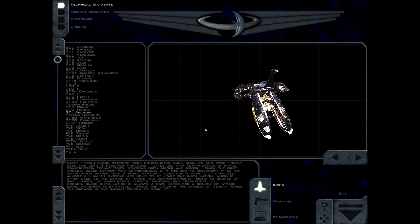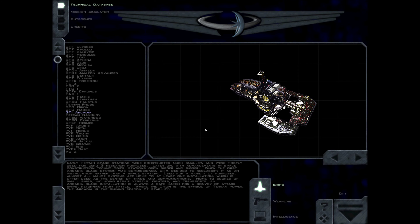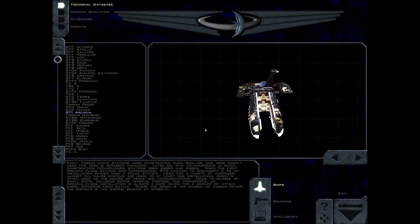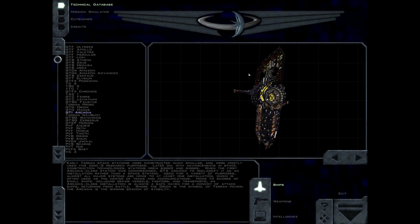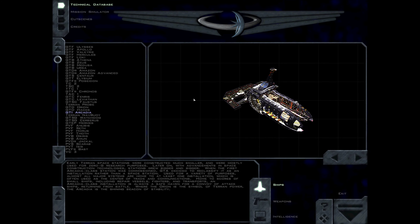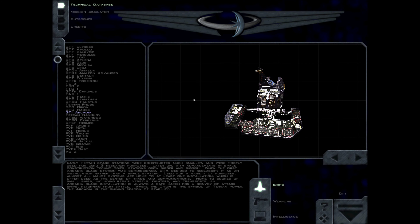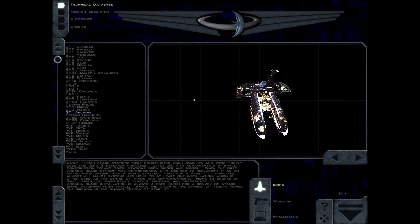Early Terran space stations were constructed much smaller, and were mostly used for zero-g research purposes. Later on, with advancements in space construction technologies, stations grew bigger and bigger. When the first Arcadia-class station was commissioned, GDA decided to reclassify it as an installation rather than a space station. Used for a variety of purposes, almost all major systems are home to at least one installation, which is often used as the center of trade and communications. Home to scores of small ships including repair vessels, fighters and transports, an Arcadia-class installation is always a safe haven for a convoy of attack ships returning from battle. Where the Orion is the symbol of Terran power, the Arcadia is the shining beacon of stability.